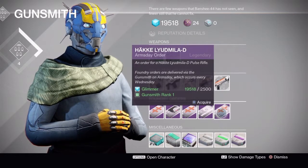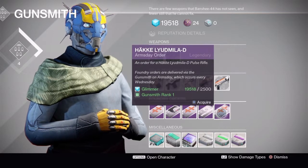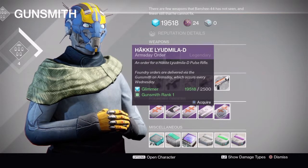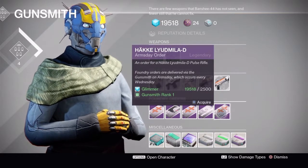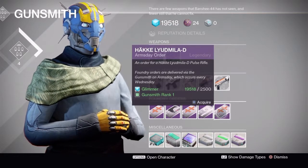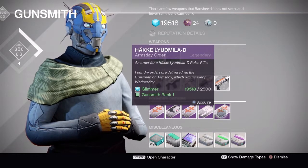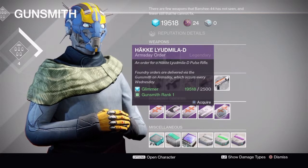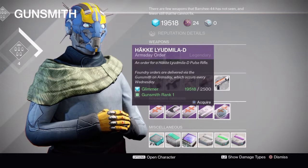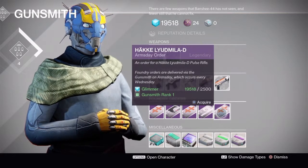And then the Hake Laudamila Pulse Rifle — he offered this the first week of foundry orders. It has higher impact, slightly lower rate of fire, and its base stats line up with the Messenger. The rolls last time weren't amazing but were okay. The one I have I used through all of Iron Banner last week with no problems — I actually enjoyed it more than faster rate of fire options like a Hawksaw or Nerwind's Mercy. I fell in love with the Messenger during Year One trials, and this has the same base stats. I'm definitely picking this up hoping for better rolls.